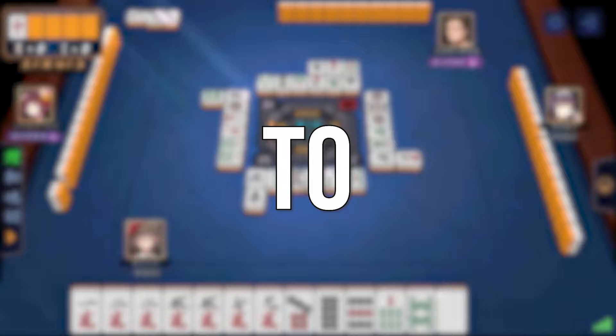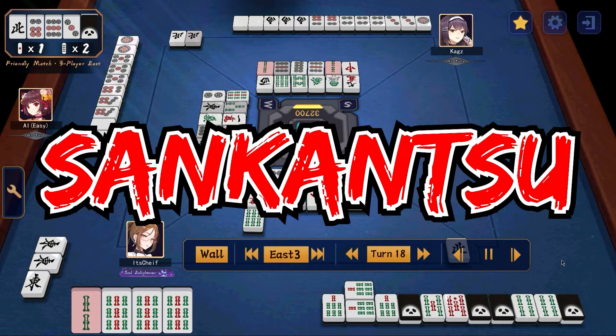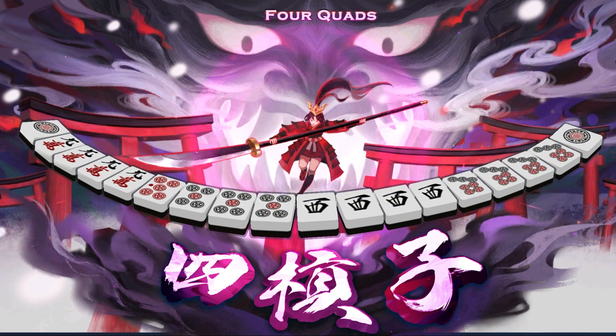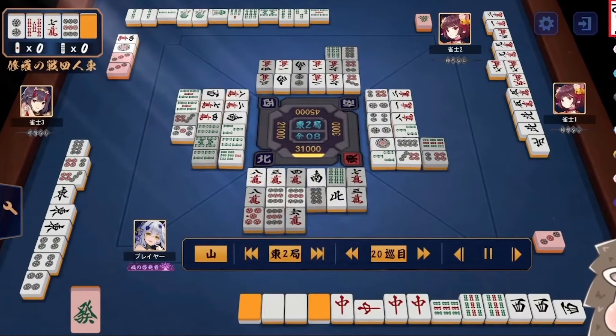Next, remember that there are two Yakus related to Kahns that will directly increase your base score. The two Yakus are San Kantsu and Su Kantsu. San Kantsu is when you have three Kahns and you win — this increases your points by two Han. Su Kantsu is the rarest possible hand in the entire game — that's when you win with four Kahns in your hand.